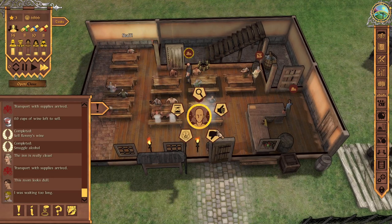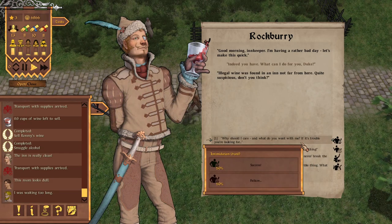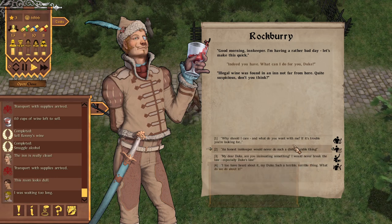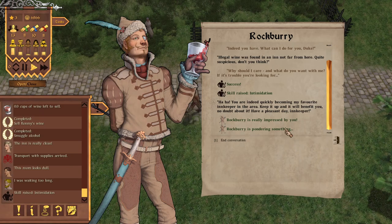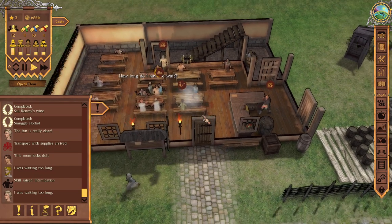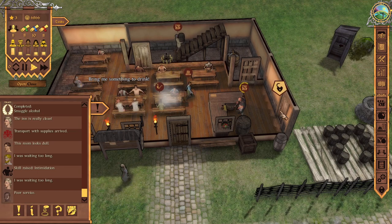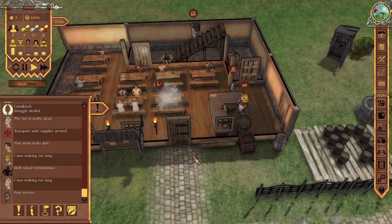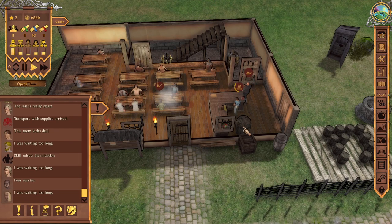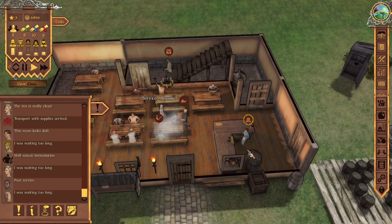It's so much easier with other dialogue choices. I have to go with intimidation though. It actually worked. If it doesn't work, he'll come with soldiers. So if he comes with soldiers, just lock all the doors and they'll get bored and run away. That's how you deal with the soldiers — lock all the doors before they get inside your inn. Otherwise they'll start destroying your inn and stealing your supplies.